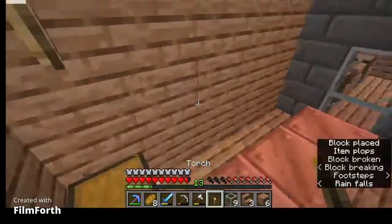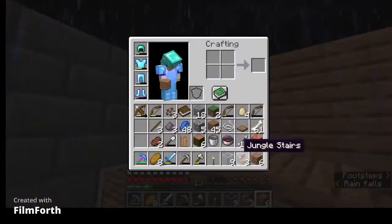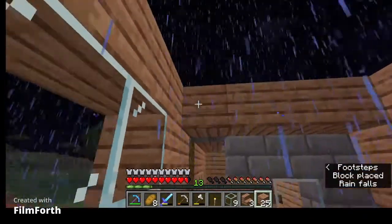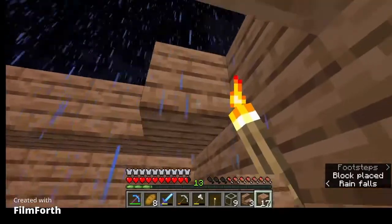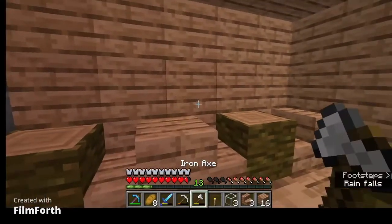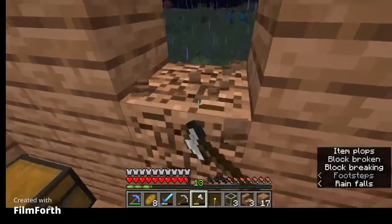I'm just going to move the torch back, I'm sorry. And then in here it already has a light, but in here I don't think I need to use the wood anymore. I think we'll do another little sky roof — pretty sure I have enough. Yeah, I have enough. Maybe we can make like a little window right here.